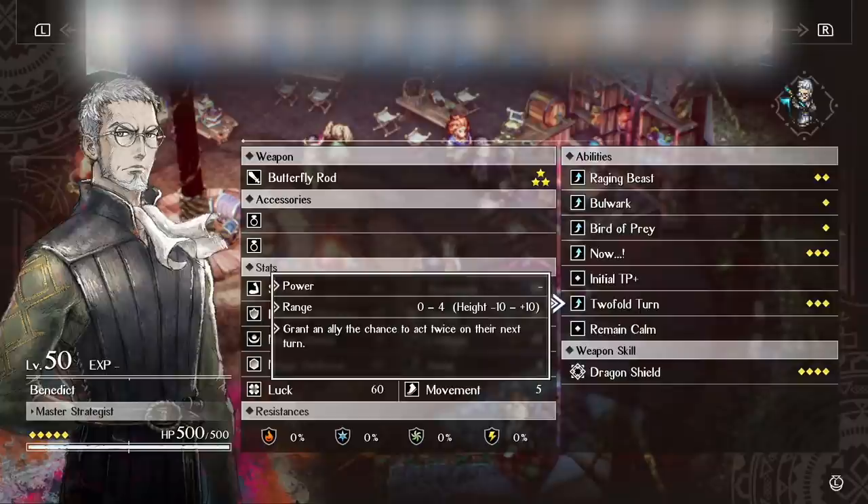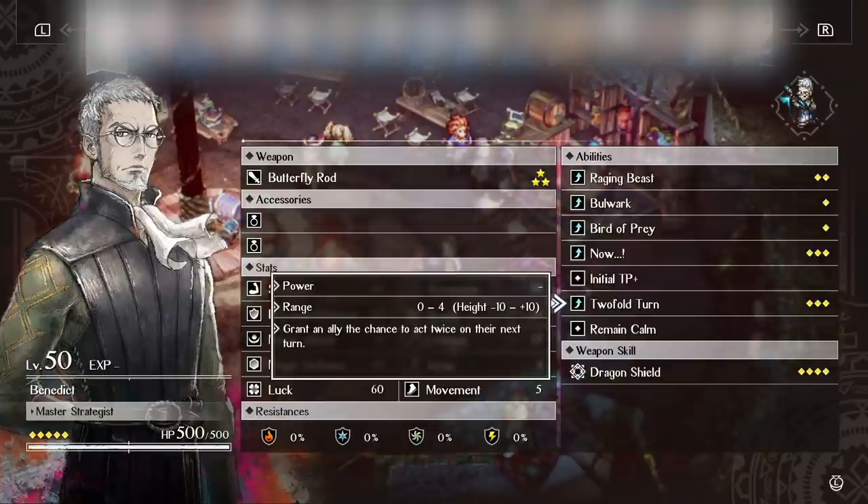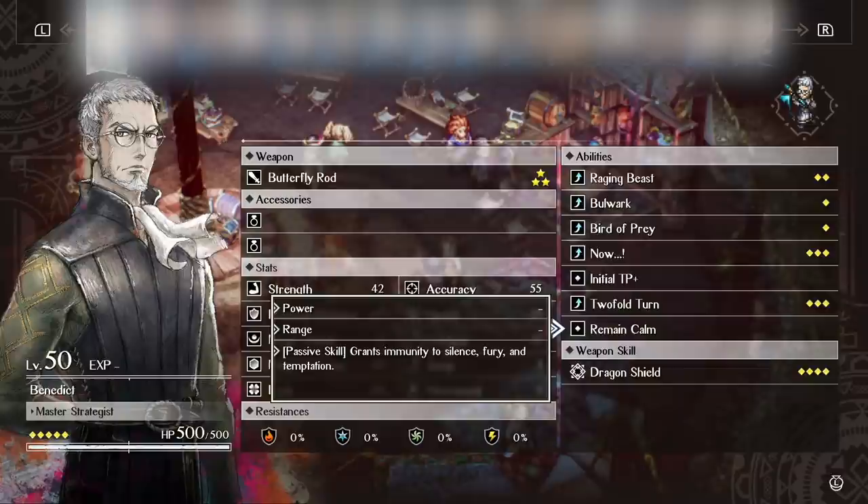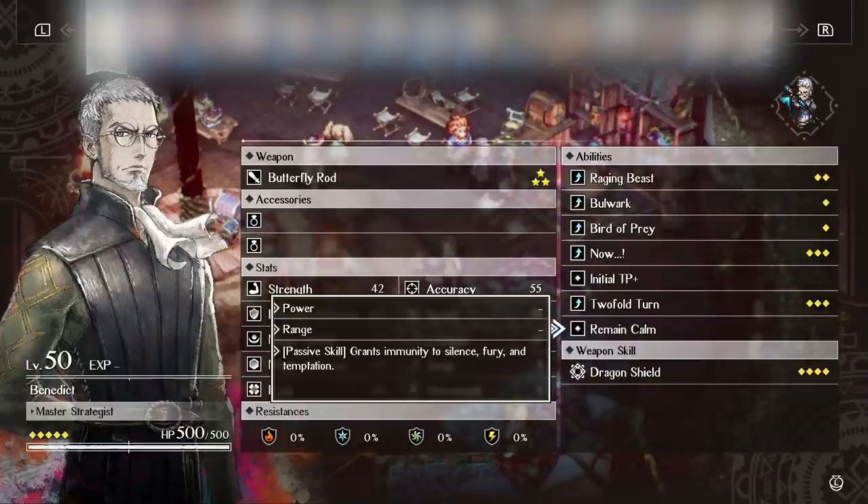Twofold Turn lets allies go twice in a row. Note that it does not give the character the TP regeneration they'd normally get when their turn loops around. So if you're using it on mages, make sure they have enough TP. It also doesn't work on attacks that need to charge for a turn — Frederica's charge attack, Corentin's charge, Archibald's charge — anyone who charges a turn, Twofold Turn doesn't work. Now does work for those situations. Benedict also has Remain Calm, giving immunity to silence, fury, and temptation, and Initial TP Plus, letting him start battles with four TP instead of three.